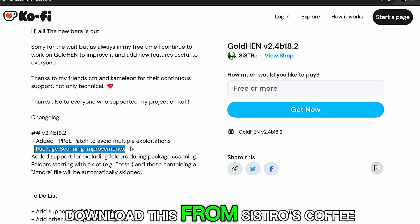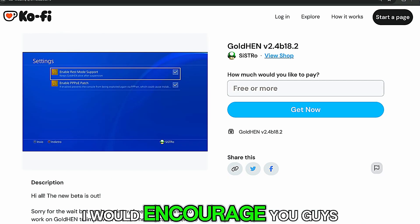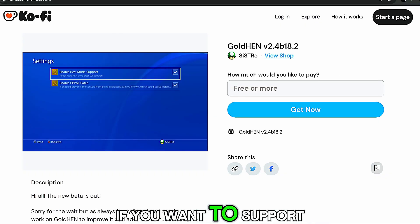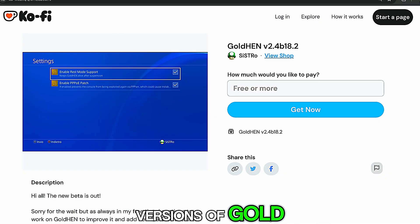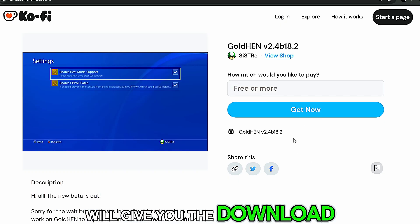You can go ahead and download this from Sistro's Ko-fi page. You can enter a donation if you want to help support Sistro — I would encourage you guys to do that if you want to support his work and see new versions of GoldHen continue to come out. But if you just want the download, you can enter 0 and click Get Now, and it will give you the download.